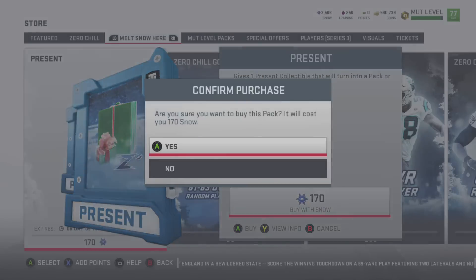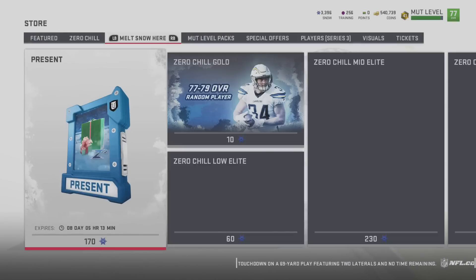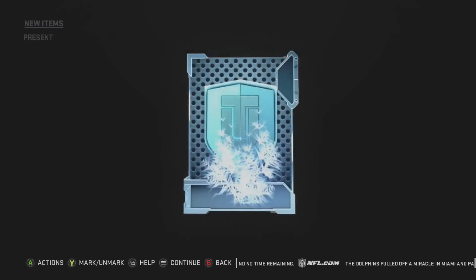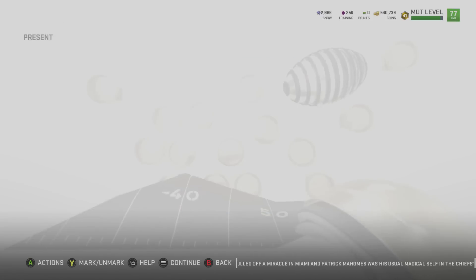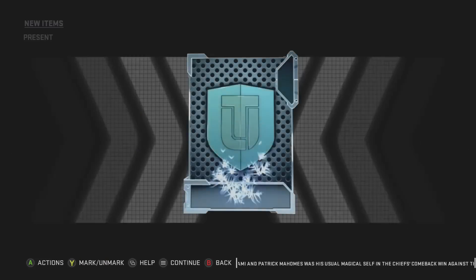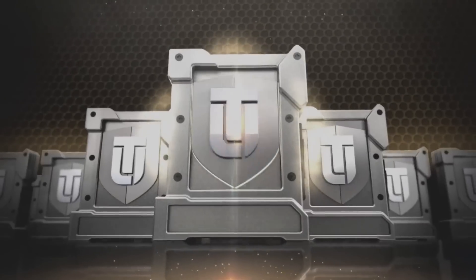I really do want to pull what I call the Bo Jackson gift. I'm guessing it would get the same animation as that one gift where the whole screen just goes off. You can tell when a gift's not that great by the animation. These gifts are all 30k each so a lot of them are going to be crap. This one being elite but it's not the elite one I want. Come on, we have 2,800 snow left and we have to pull something good. Put what I call the Bo Jackson gift in the pack — we need something good.